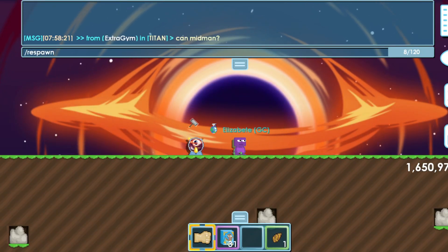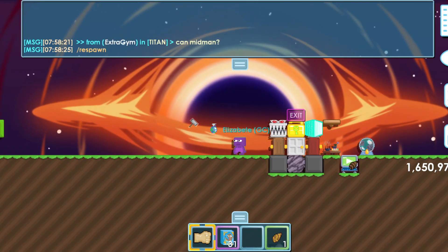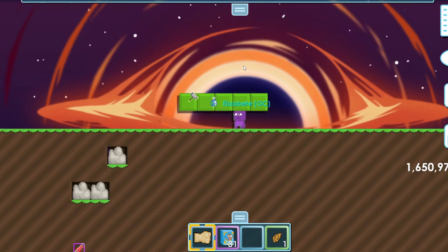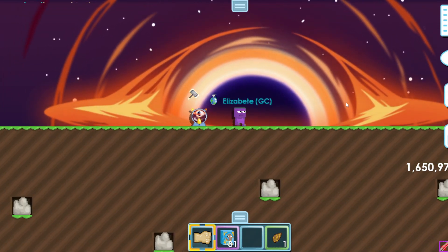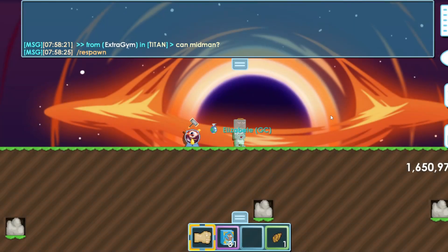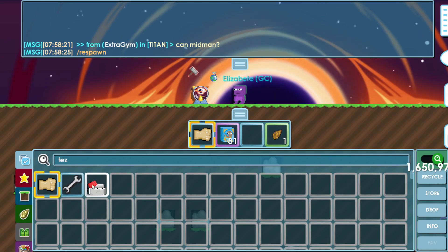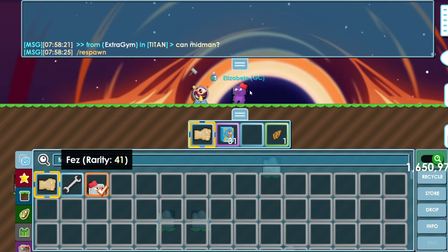They also added a new respawn effect — the /respawn command. You basically die and respawn. I think this effect is pretty useless though, because why would you type /respawn when you can just press Escape and click the button? It's way faster than actually typing the command.